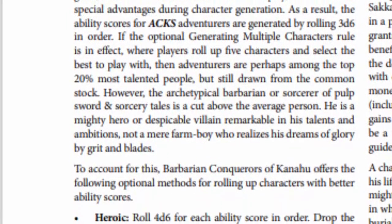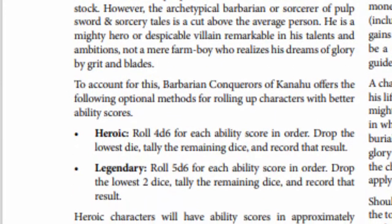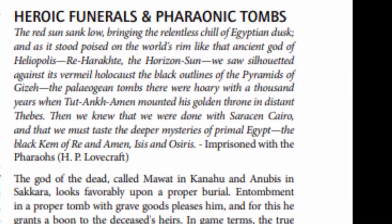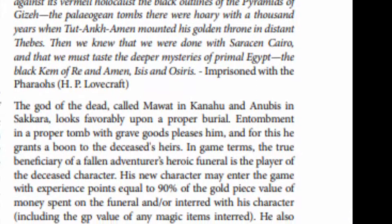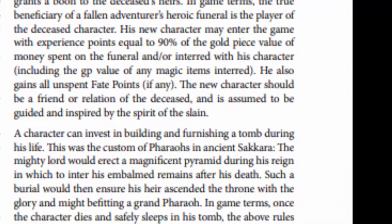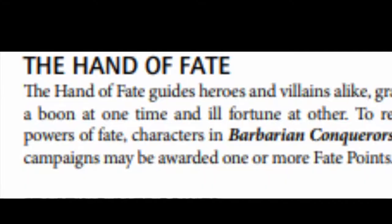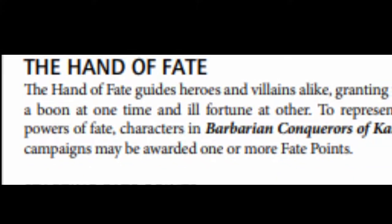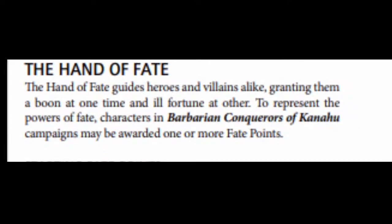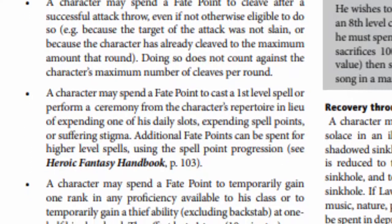Now we're getting into the heavier stuff. Kanahu is a full-on setting expansion, delving into a style of fantasy that ACKS's core isn't — that being the pulpier end of sword and sorcery, with elements of weird fiction. Fans of Masters of the Universe or John Carter will find themselves relatively at home here. Because of its change in setting, the core rules have a few tweaks. When rolling ability scores, you instead roll 4d6 and drop the lowest, or 5d6 and drop the lowest two, referred to as the heroic and legendary options for character creation.